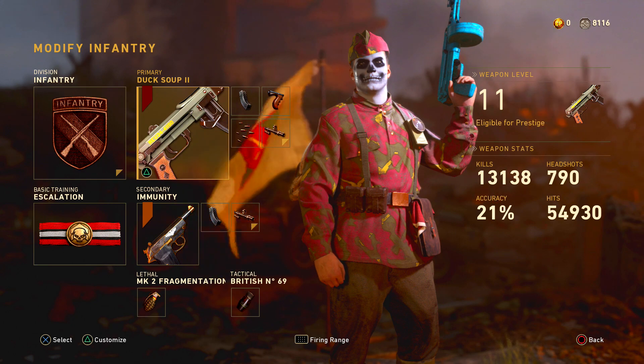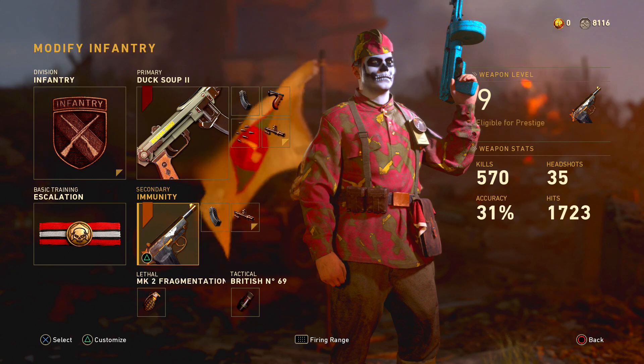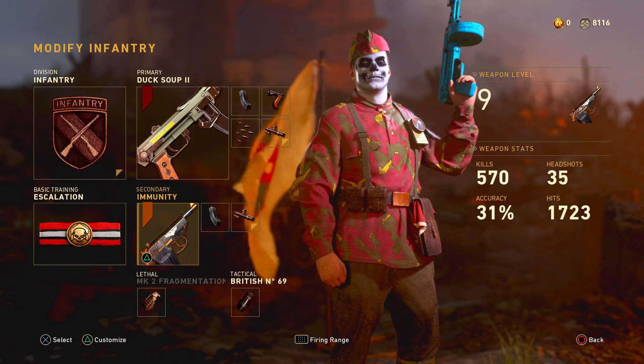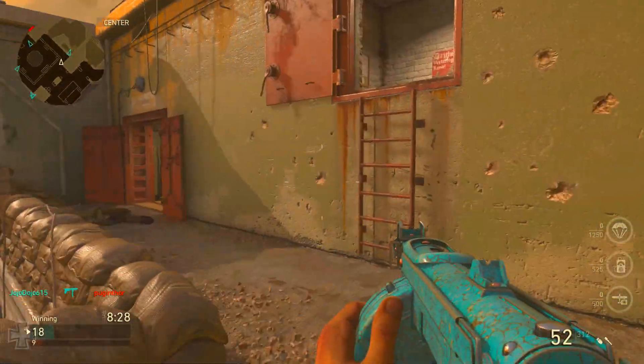Here's the class we're gonna be using. We're using the PPSH — duck soup 2 Infantry, extended mags, rapid fire, advanced rifling. I got the 9mm with extended mags and advanced rifling, with a grenade and a stun. If you guys enjoy the video, drop a like and subscribe if you are new, and jump into a game with Escalation.